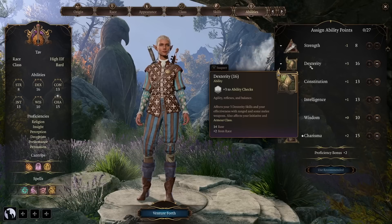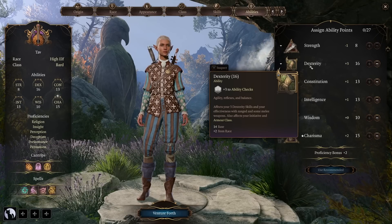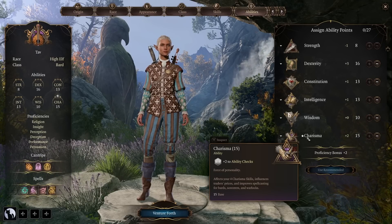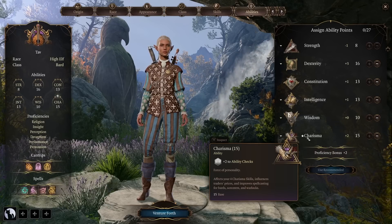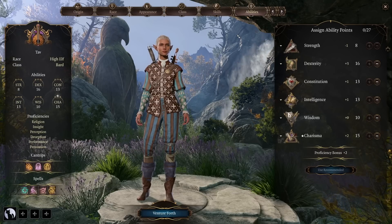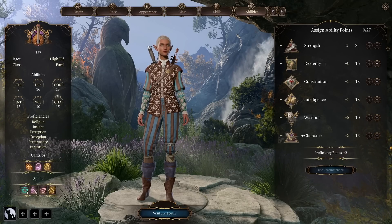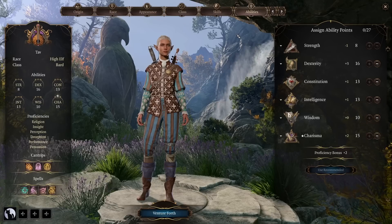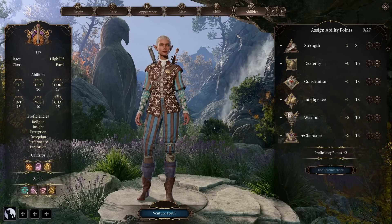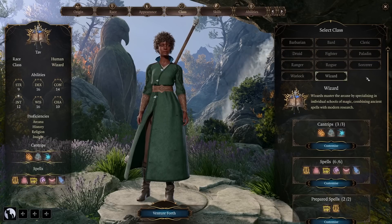As a bard you'll have hand crossbows available right away, as well as short bows, and you'll want to pump charisma to at least 16 for more spell slots and spell power. If you decide to go more towards a gish-like rogue character, the most viable bard subclass will most likely be College of Swords, because we get an additional attack at level 6, a bunch of flourishes that help both offensively and defensively, and it can make for some cool hybrid rogue-caster characters.